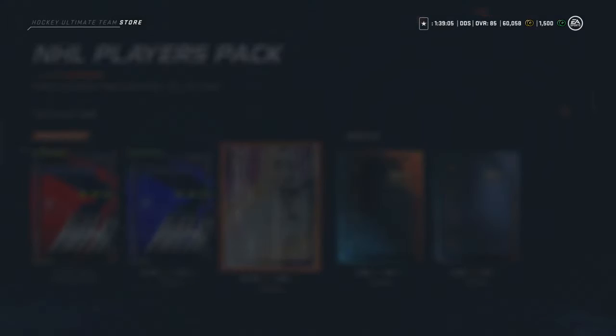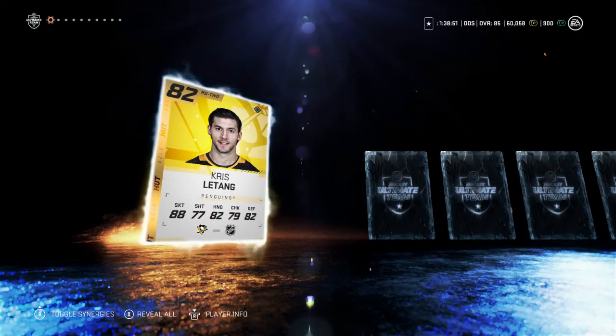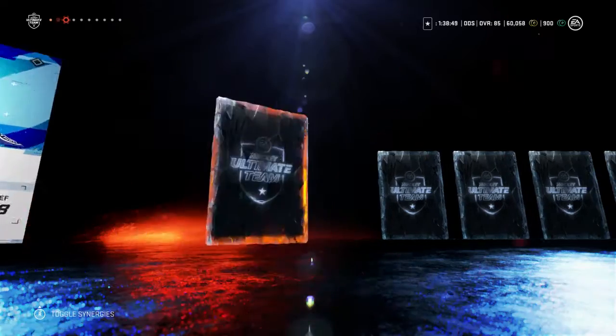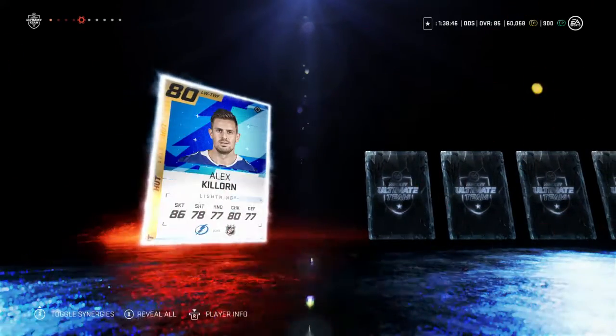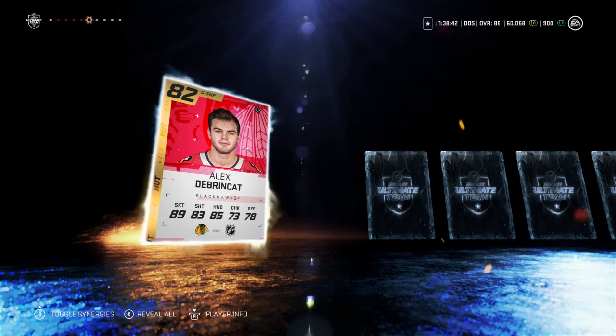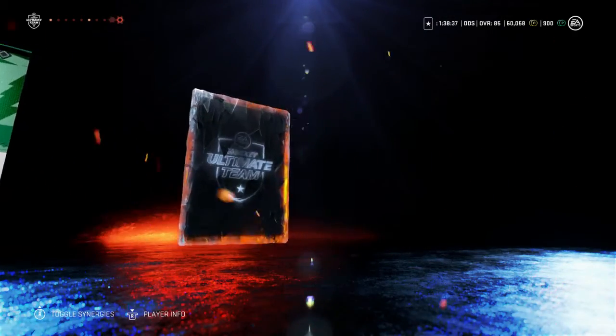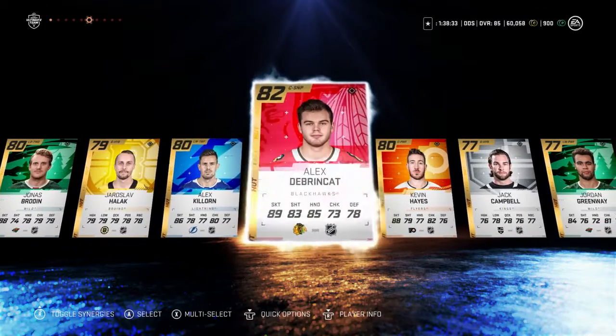Alright guys, another one of these packs. Hopefully we can pull something out of these. 82 Crystal Tang — he'll be on the D, that's nice. 80. 79. 80. 82 Alex DeBrincat. I don't think he'll make the team. Hopefully we can get something else out of these — nothing too crazy, but Alex DeBrincat.